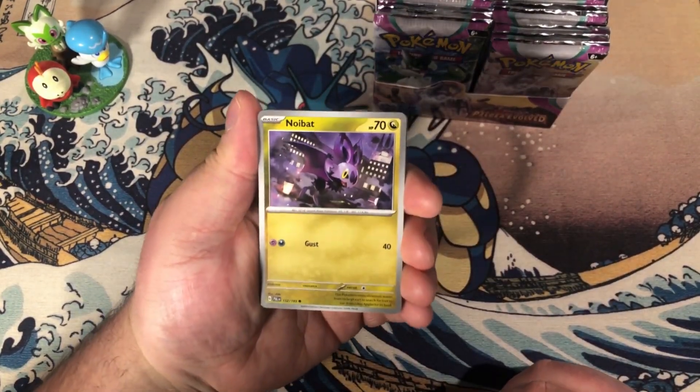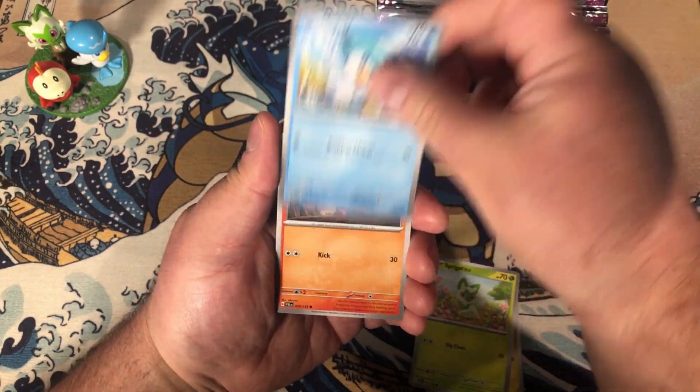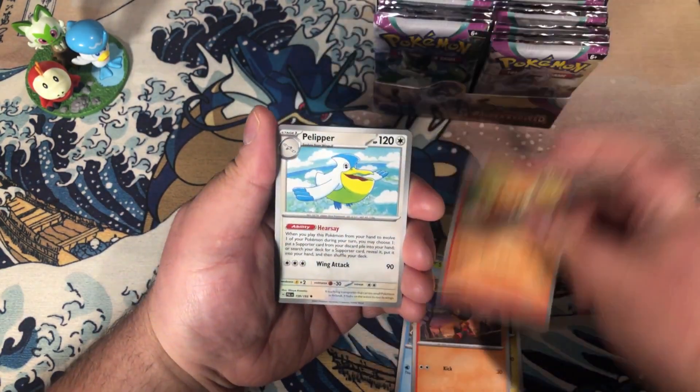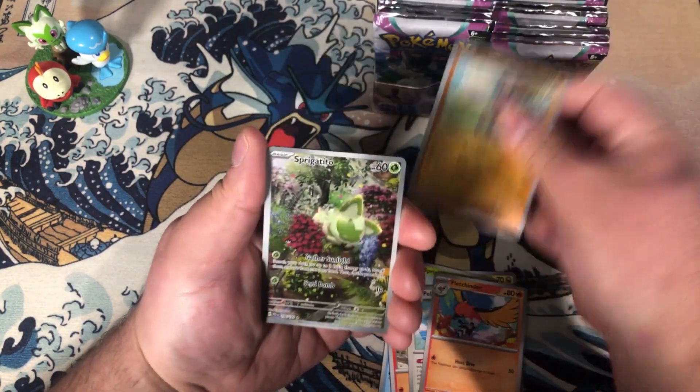We start off with the Noibat by Chibi, Sprigatito, Waxley by Naoki Saito, Sharkpedo, Crocalor, Pelipper, Fletchinder, and Rockruff as a reverse.